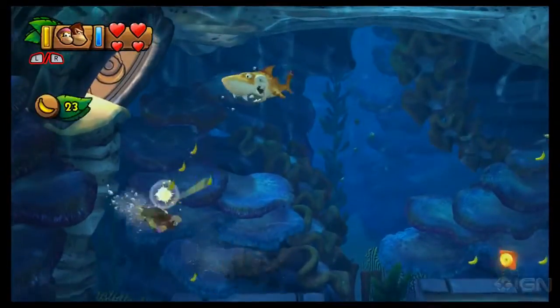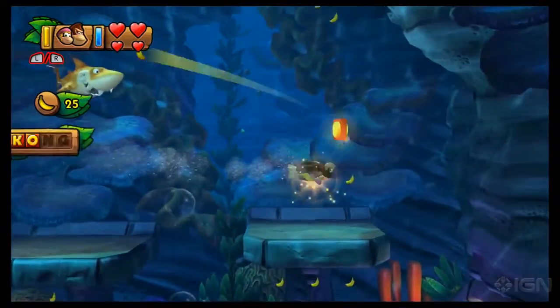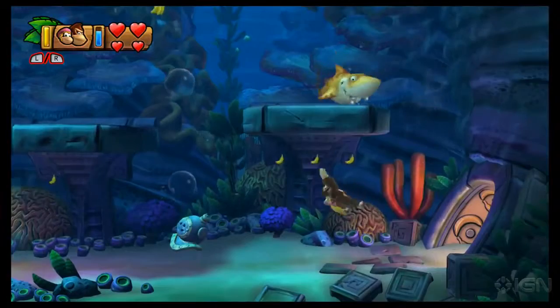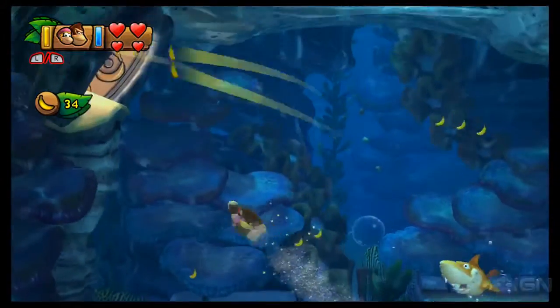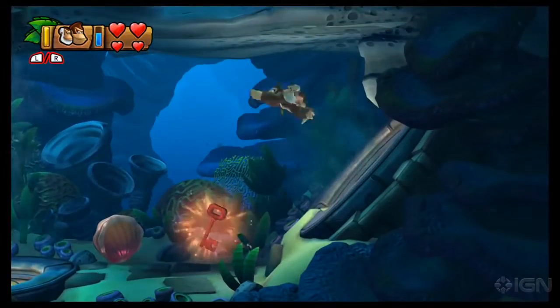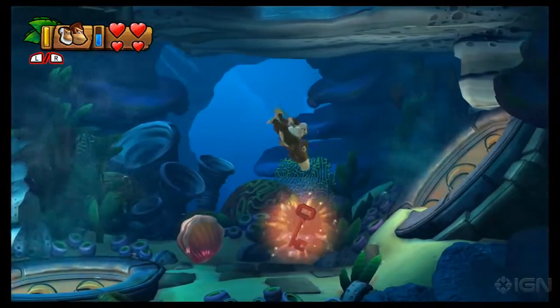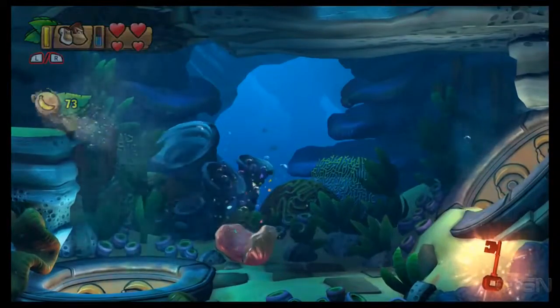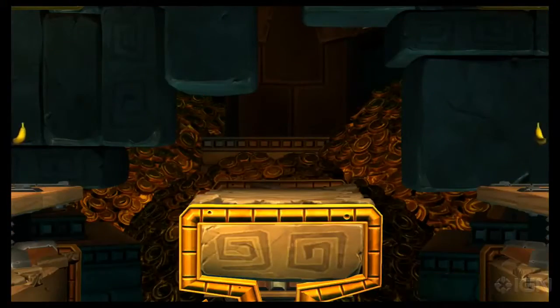Be careful of that shark. If you have Cranky with you, you can smack him with his cane, and that's useful. Otherwise, avoid the shark — go up and to the left. There's the key for the treasure chest we saw earlier, so make sure you grab that. And before you exit the area, head up to the upper left to find a secret bonus room.